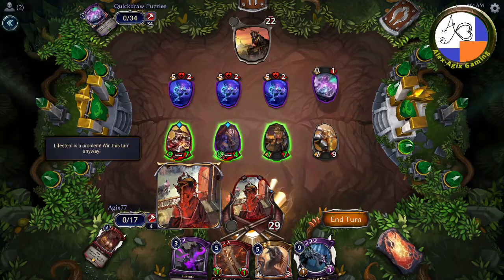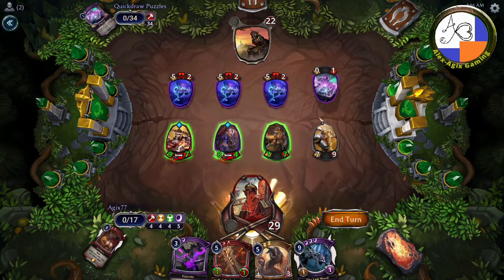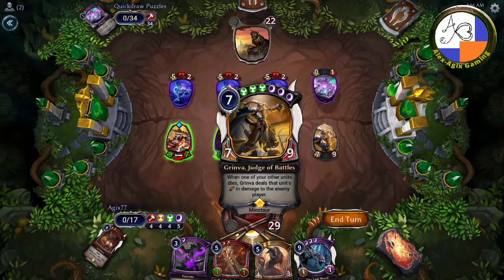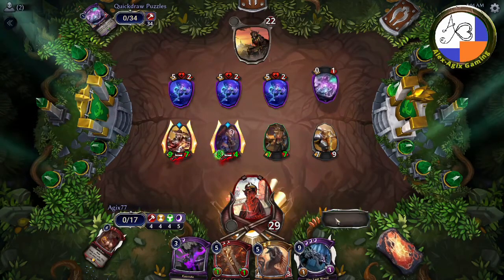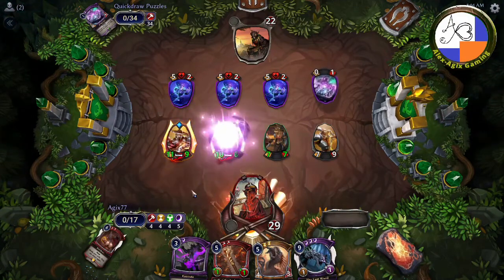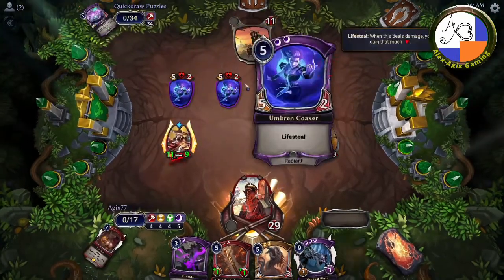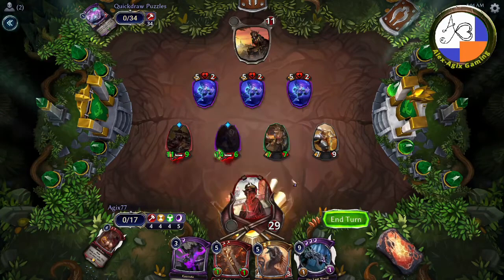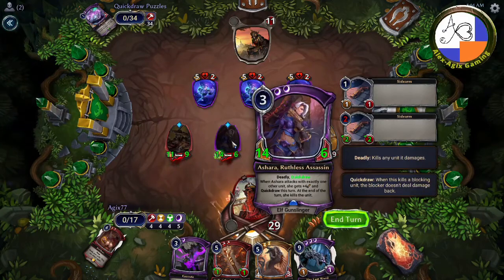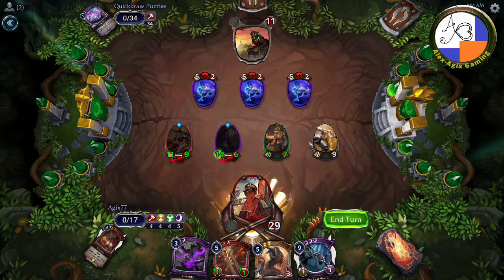The weird thing about this is the computer forgets — put that in air quotes — that Grimba is here. When one of your other units dies, Grimba deals that much damage to the enemy player. So when you attack with these two, they block this but they don't want to lose their lifesteal. So they forget that Grimba will do this after Shara attacks. At the end of the turn she kills the unit she attacked with, and then Grimba is going to go off.